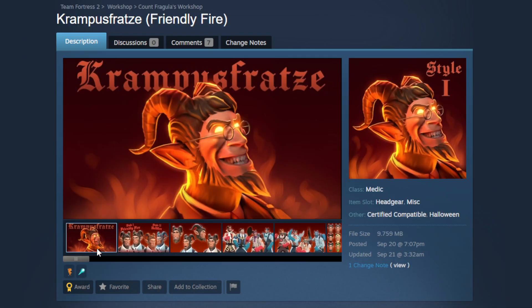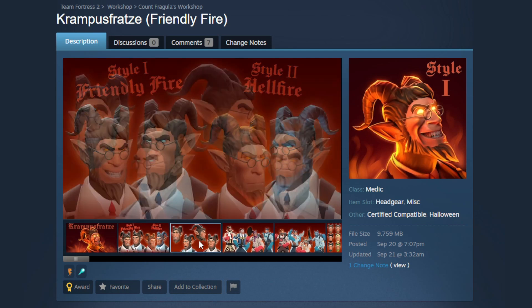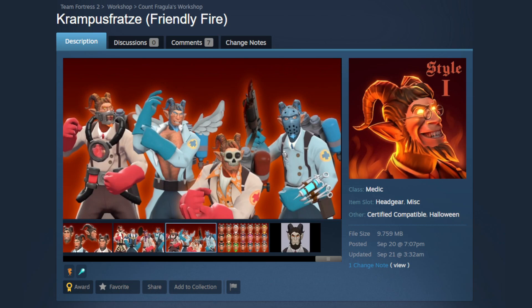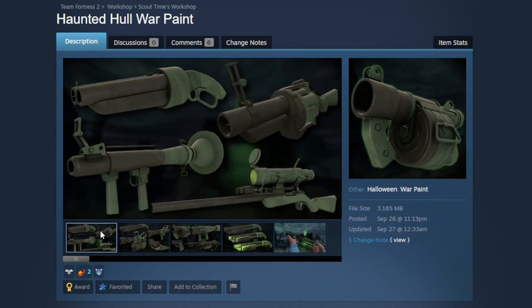Now we have the Krampus Fratzi — a really awesome Halloween head cosmetic for Medic, which I think would be Halloween restricted. I really like the different styles: the Friendly Fire style with team-colored eyes, and the Hellfire style with additional coloring in the hair. It's cool to give you that option and it's very fitting for Medic, especially given that one scene where he outsmarts the literal devil. It's executed very well, and the paint region paints all the hair as you'd expect. They even included the concept art, which is a nice touch.